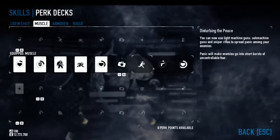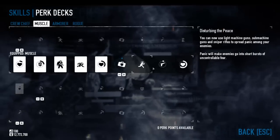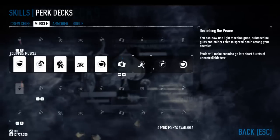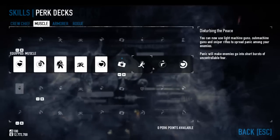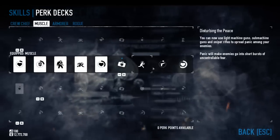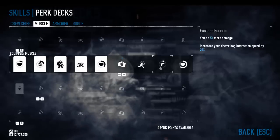Another unique skill is Disturbing the Peace. You can now use light machine guns, submachine guns, and sniper rifles to spread panic among your enemies — panic will make enemies go into short bursts of uncontrollable fear. I haven't seen this in action yet, but I wonder whether it means friendly fire among police or enemies just running away and making the assault wave a shambles. It's a really cool skill. The choice of submachine guns over shotguns is likely just in-game balancing, since shotguns were too powerful.